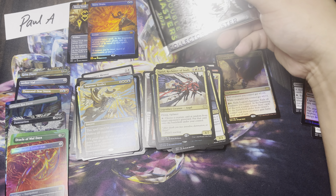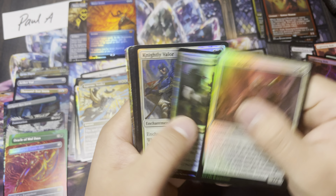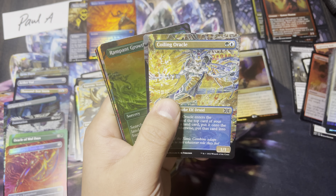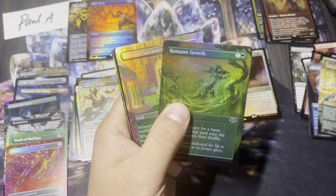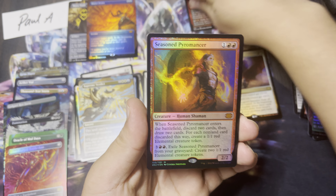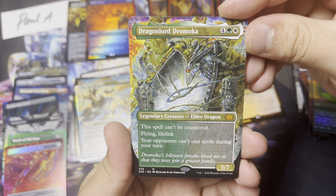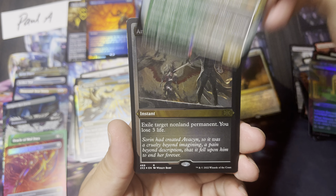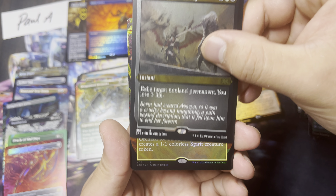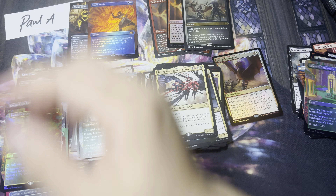Here we go — the last pack of Double Masters. Let's get some spice. We got our borderless cards, put them to the side. Season Pyromancer — we'll take it, Modern staple. Dragonlord Dromocha. A third Borderless Mythic — Anguish on Making. And for the close on the Collectors, a Forbidden Orchard foil borderless. Not bad, not bad.